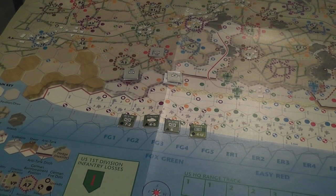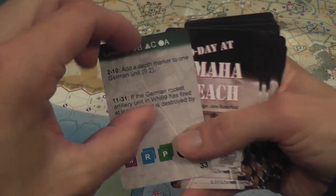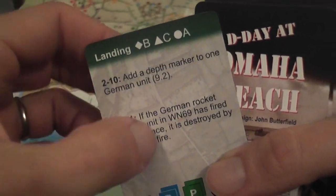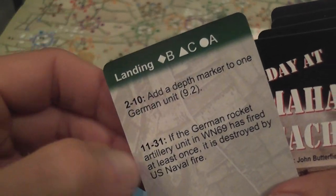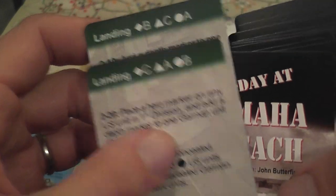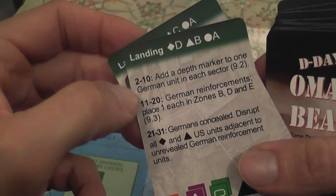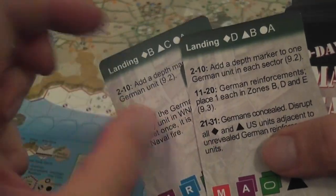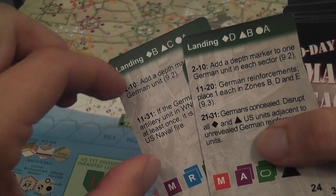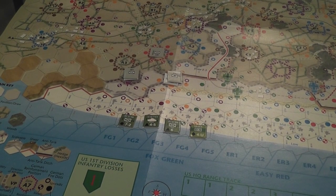After the amphibious landings comes the event phase — you draw a card, look at the section corresponding to the current turn, and resolve the effects. Things like depth markers being added, or units being upgraded to hero status can all happen. During the basic game you resolve one event per turn; in the extended game, you resolve two.